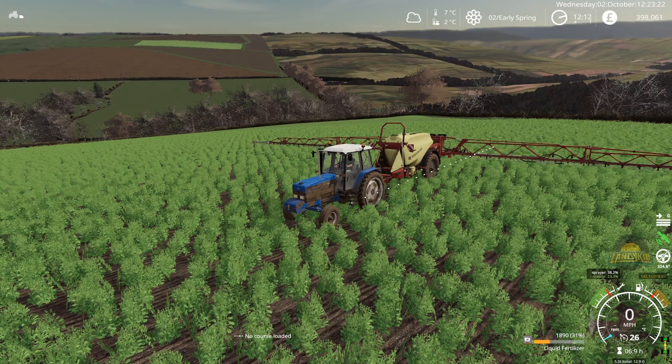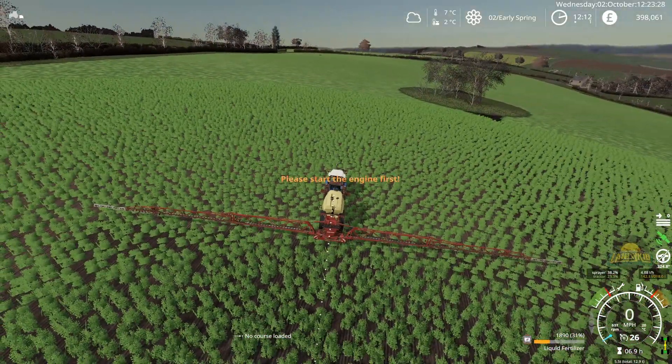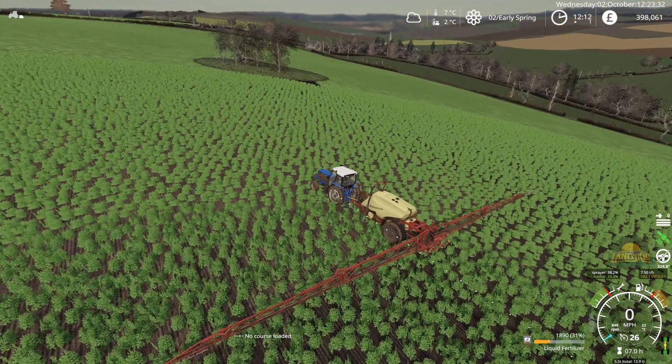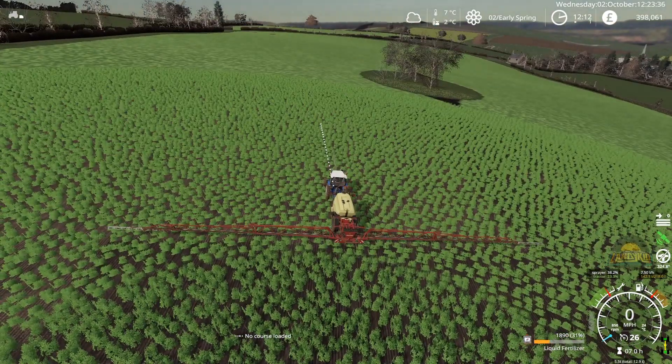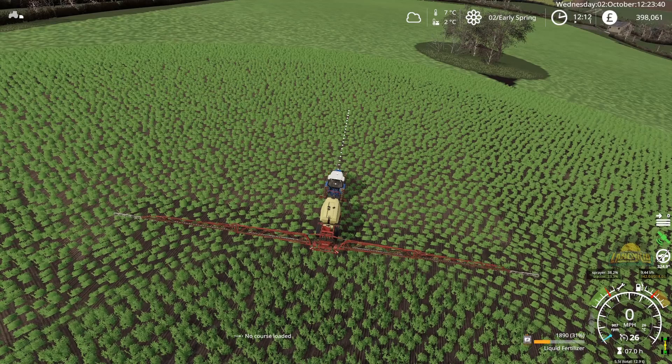Hey guys, welcome to Farming Simulator 19 on Oakfield Farm. So this week I have been streaming quite a bit of Oakfield, so we're relatively further ahead than we were. We are out of winter — we got a little bit of snow, nothing crazy. Natural snow at least, before I put some in. We were doing a bit of fertilizing, which we shall continue to do.